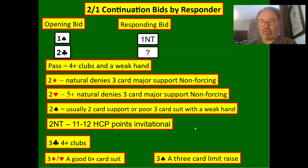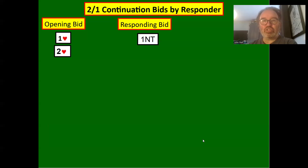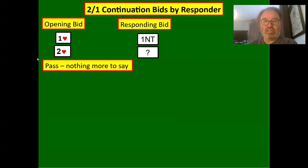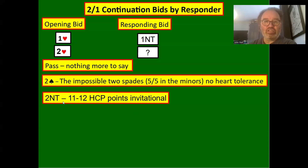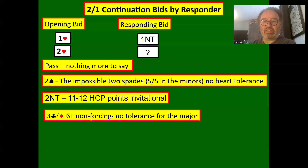One heart — one no trump — two hearts: what do we bid? Pass — nothing more to say. Two hearts is non-forcing so we can pass. Two spades is again the impossible two spades; I play this as five-five in the minors with no heart tolerance. If you've got hearts you'll simply raise in hearts to three or four hearts. So here this shows five-five in the minors — we can't possibly have spades because we could have bid one spade over one heart. Two no trumps shows 11 to 12 high card points, invitational. Three clubs and three diamonds show a six-card suit, non-forcing, no tolerance for partner's major.